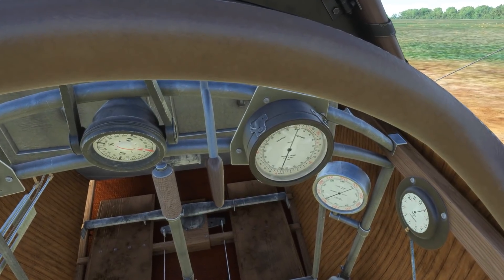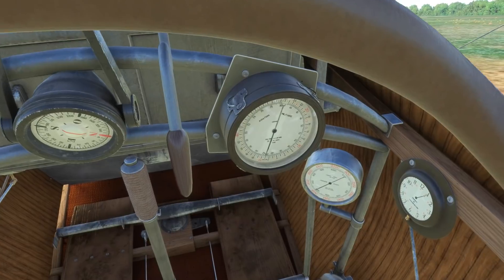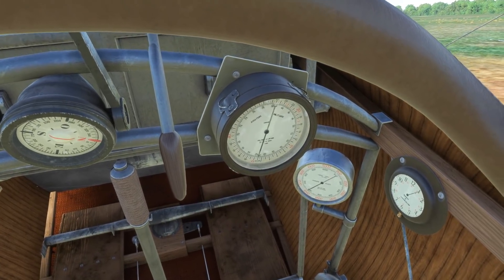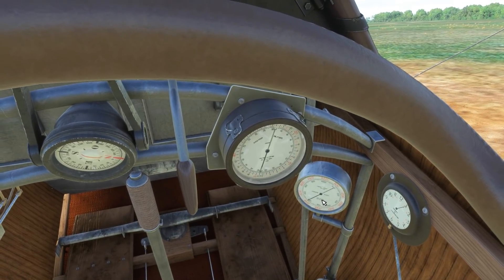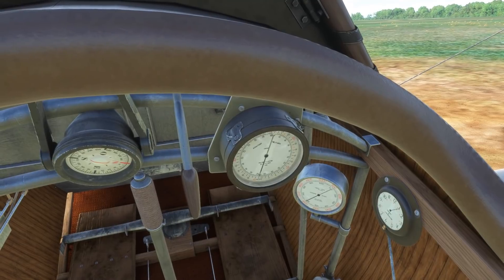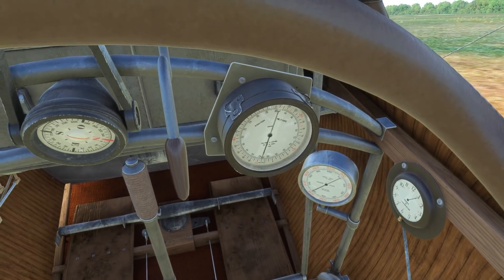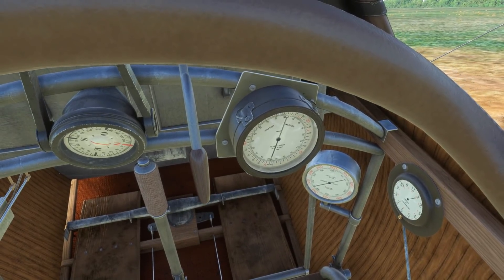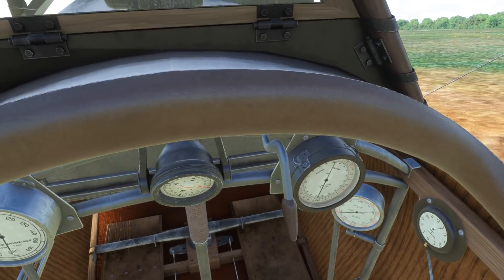Just adjust the throttle - the checklist calls for a thousand RPM but I find that's probably a little bit high; it tends to jump its chocks otherwise. The RPM gauge is quite unique, one of those typically older designs. The first rotation around the gauge is up to one thousand RPM and the second rotation up to two thousand RPM, so you have to be quite conscious of what the engine is doing. We'll come up to around seven hundred RPM - I find that works out quite nicely.